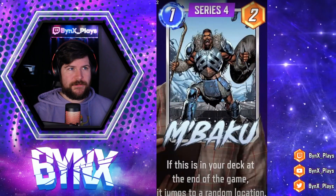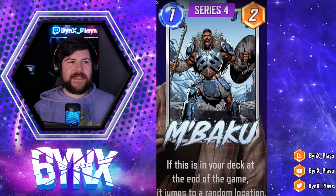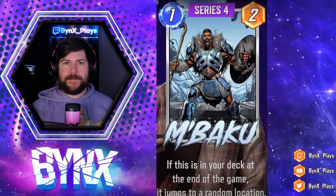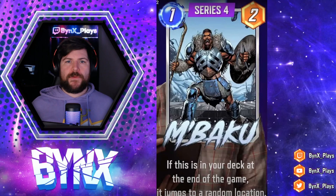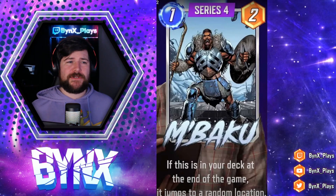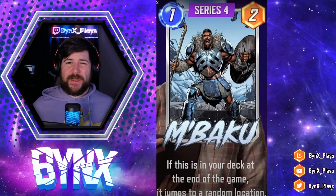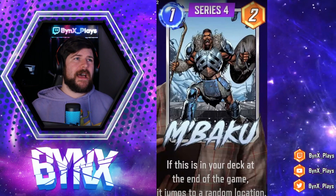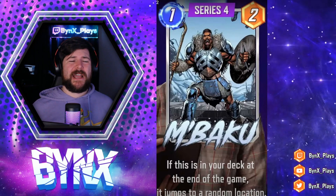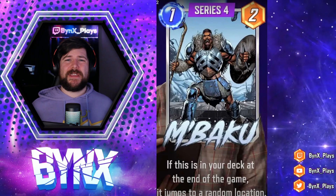Next we have M'Baku, a one energy, two power card that reads: if this is in your deck at the end of the game, it jumps to a random location. If this ends up at the bottom of your deck through regular means — you draw nine cards out of your twelve — there's a one in four chance this ends up in your deck naturally and jumps out giving you an additional two power somewhere. It kind of works like Angel. I don't think M'Baku has too many use cases; not being able to have any kind of ability on a one energy, two power card just isn't going to make it strong enough.